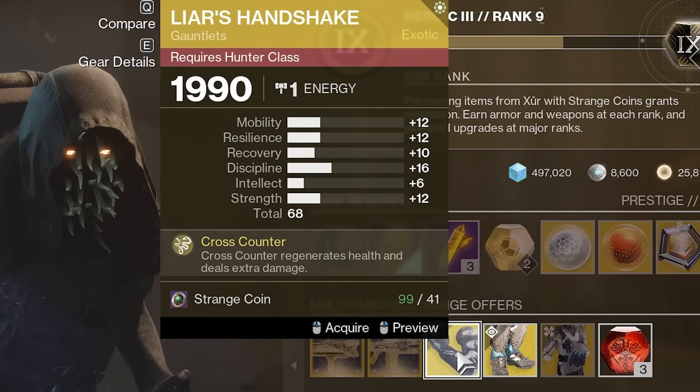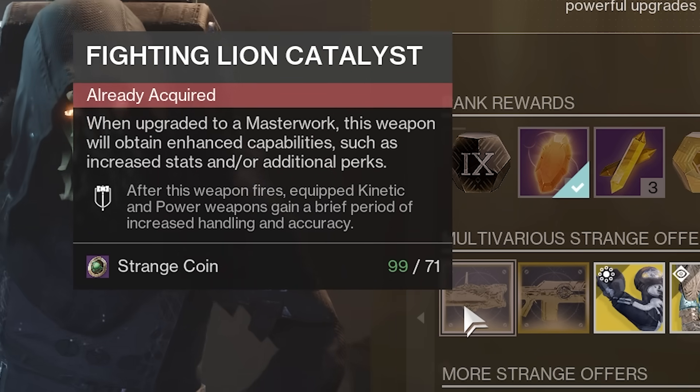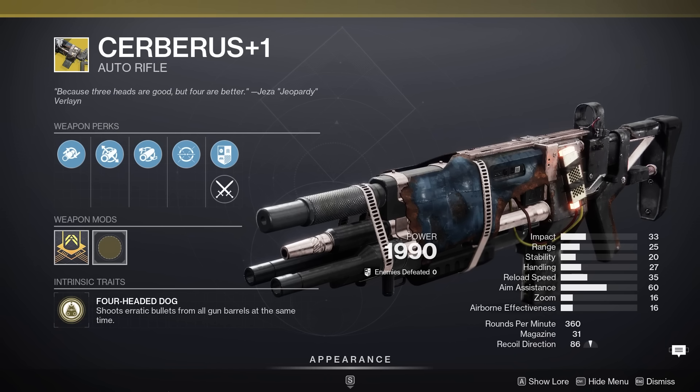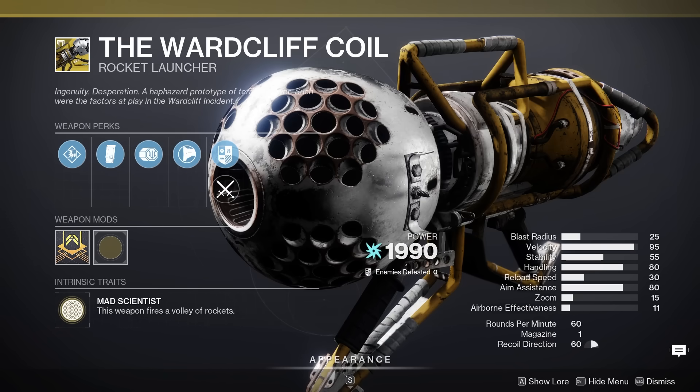Liar roll not terrible — 68 total, although the distribution could be better. Definitely get both exotic catalysts if you don't have them already. Other exotic rolls not great. For other exotics: Quadruple Bow-Wow, Grape-Flavored Laser, and the Pure Chill Special.